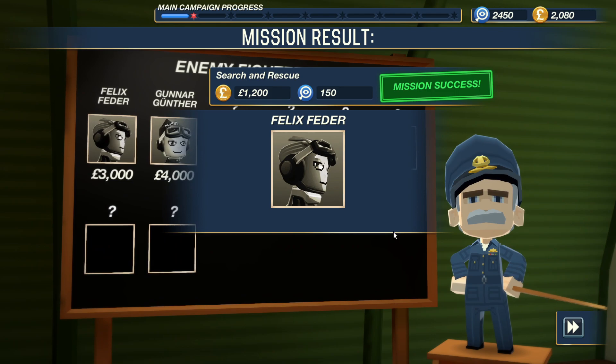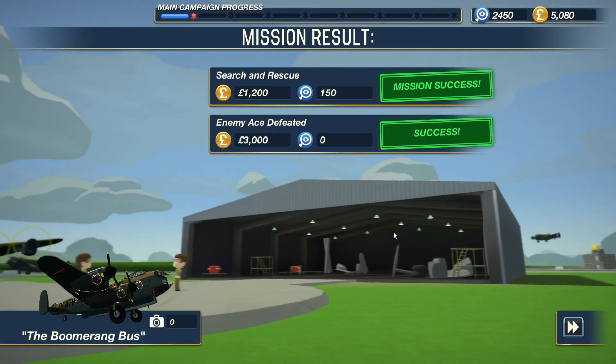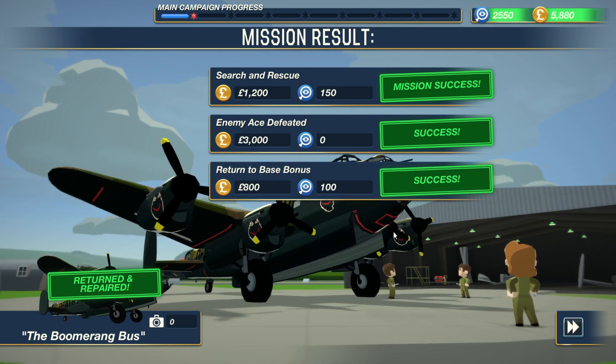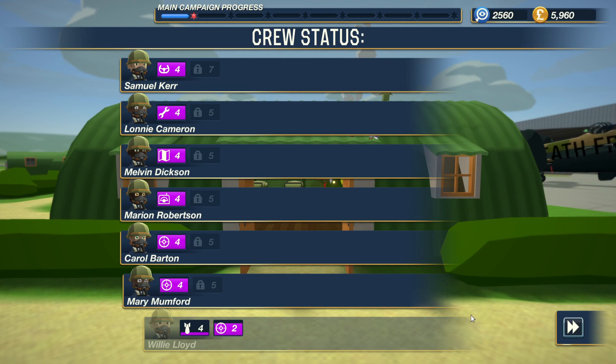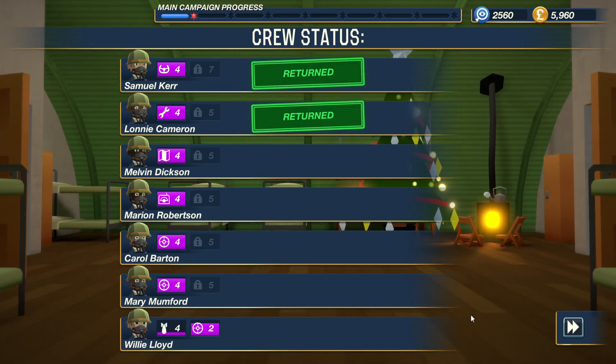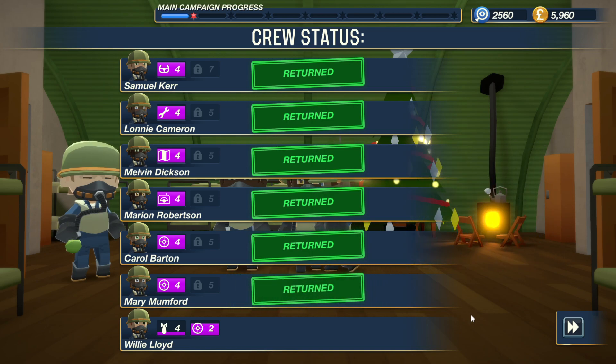Search and rescue is done. Felix, get out of here. Defeated — success for the enemy ace. Our ship is back and we never even used slowdown, so that's 80 more bucks. All my guys — I hit level 5. Very nice, they're all back.